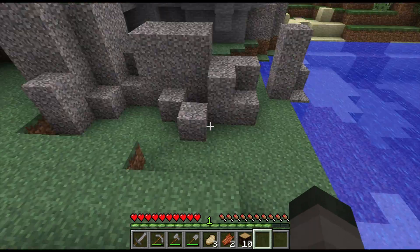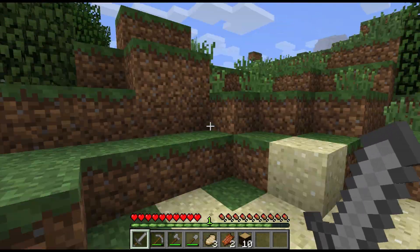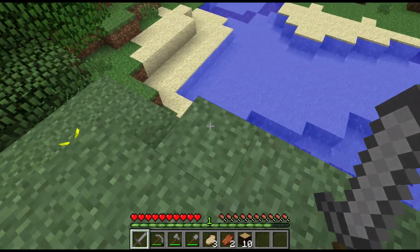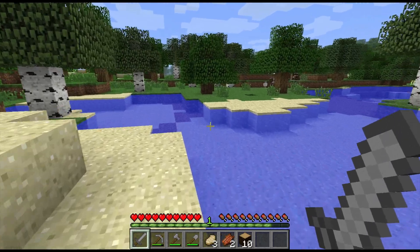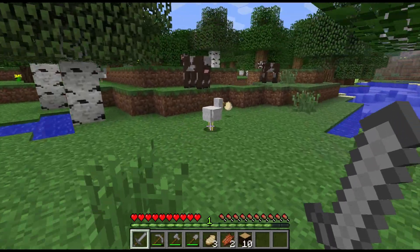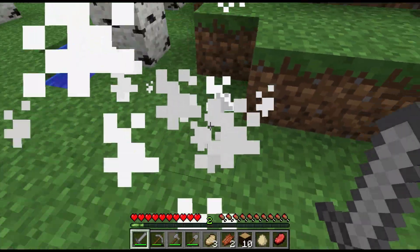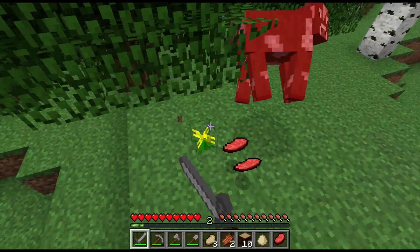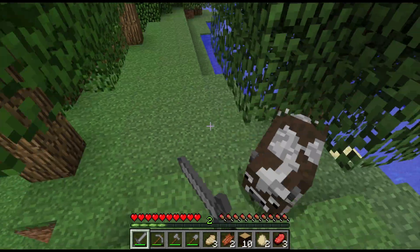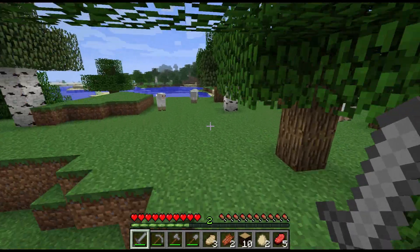Alright, we have some coal there but I'm going to leave it right now because we gotta hurry and get over to that ravine and get back to the house before night falls. Okay, there are some cows and we're going to kill them because I am going to want some leather to make armor, which I will show you guys how to work in the next episode. Also another game mechanic you can use is sprinting — to sprint you double tap W and you go much quicker.